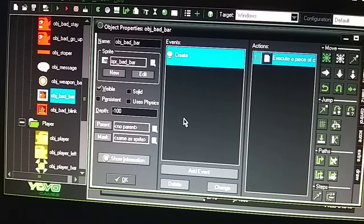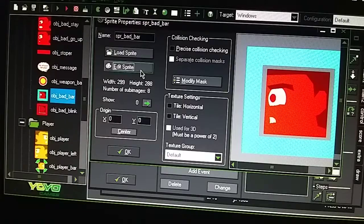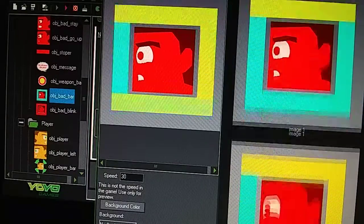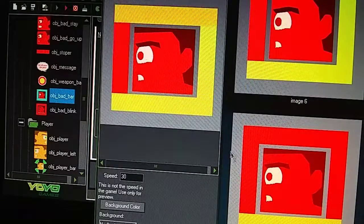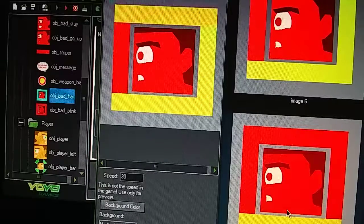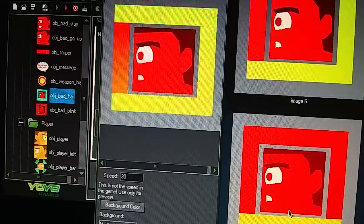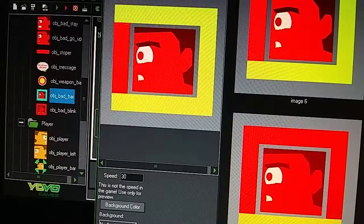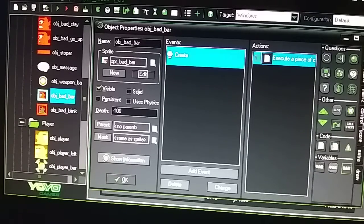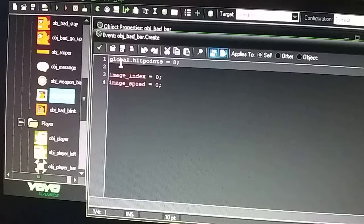Let me give you a brief rundown on health bars. With the boss there are several images, going all the way down to seven. It starts out blue, then every time you hit him it turns yellow, then red, then he's dead. The last image has a yellow bar at the bottom but no red, because that goes to the blinking boss bar to kill him off completely. In the main control tab, global dot hitpoints equals eight, so once it hits eight he's completely dead.